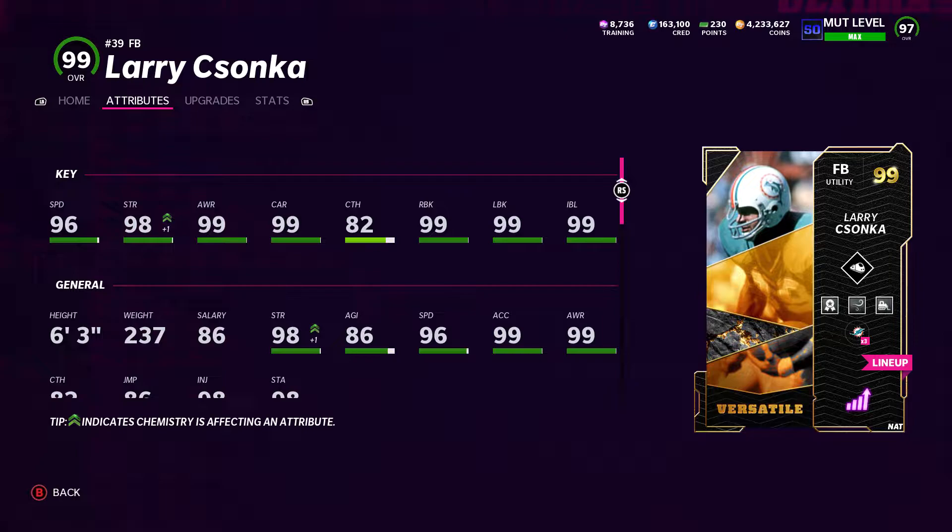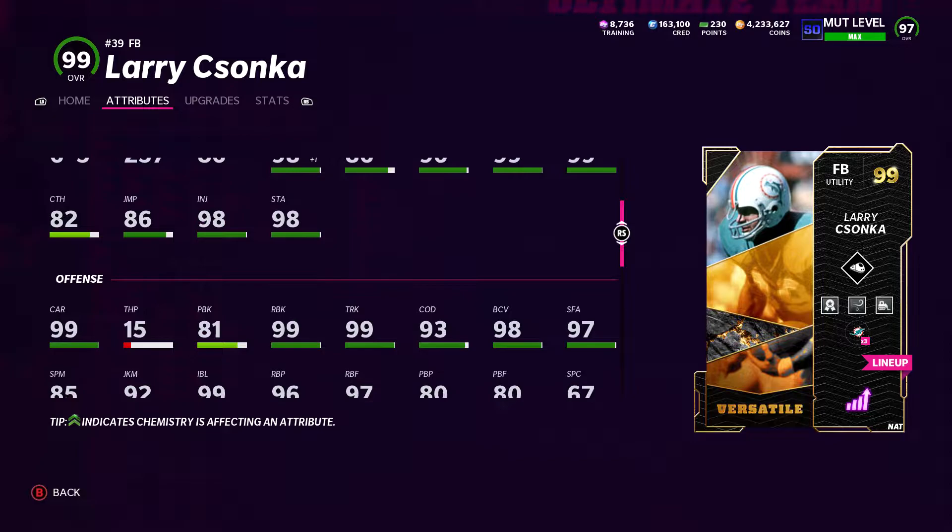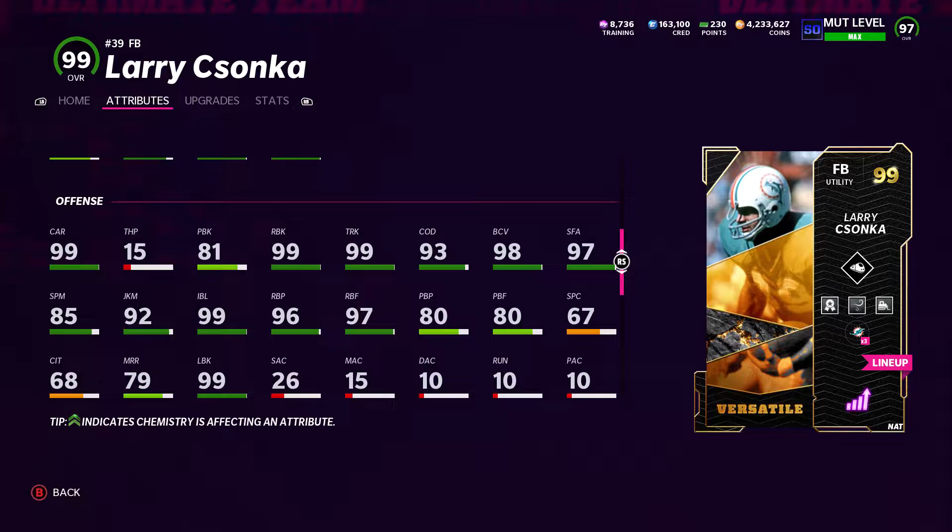I'm going to go over the stats and abilities and show you what we're running on him. The reason he is so good is as a fullback, he's 237 pounds, 6'3". He's got 99 carry, 99 trucking, 99 acceleration, 82 catching, 96 speed. He's got 92 juke move, and lead blocker is amazing at 99.